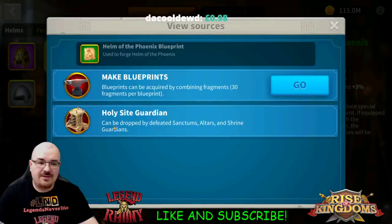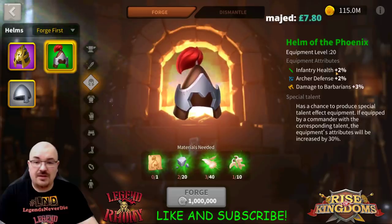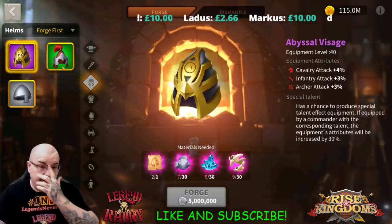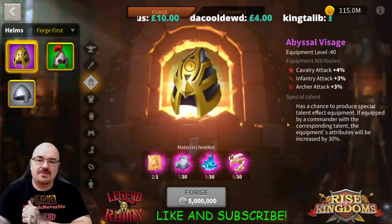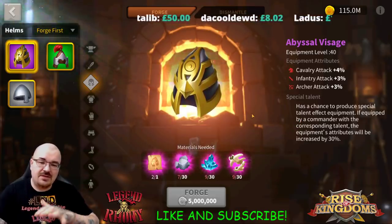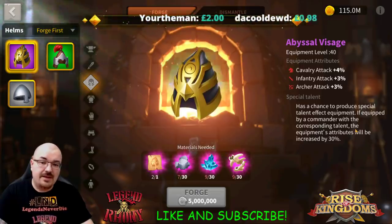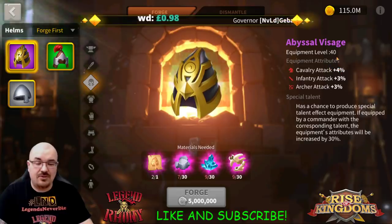Some of you are probably farming those guardians regularly and getting a lot. The Helmet of the Phoenix is fairly decent for archers, and the material cost isn't crazy — two percent defense or for infantry two percent health. After I finish with the gloves, my next aim is the Abyssal Research. If I get the special talent on it, I'll go with infantry, because my Seondeok is my main garrison commander and I can have multiple utilities for it, especially when used for garrison.